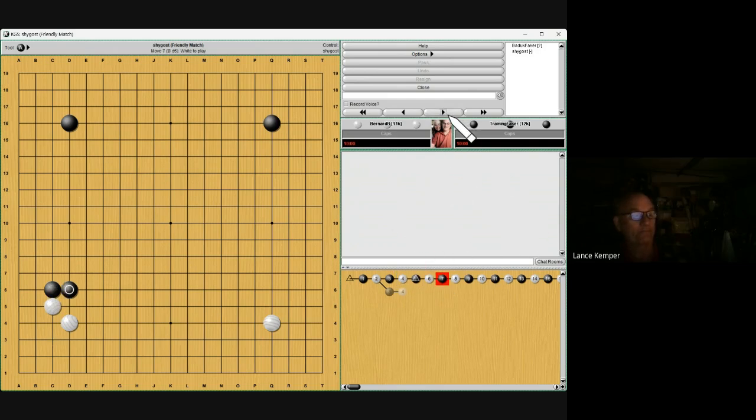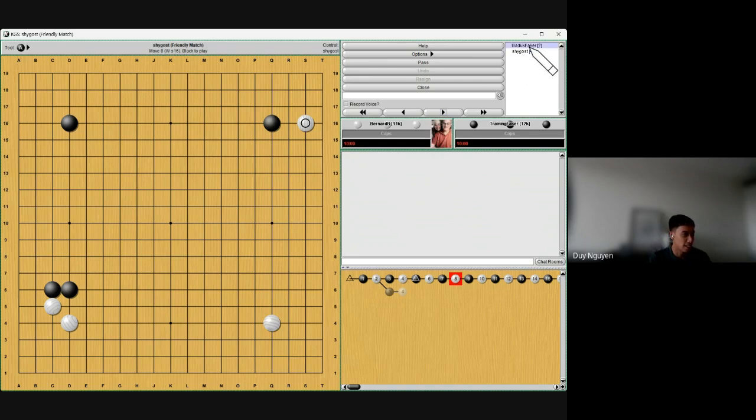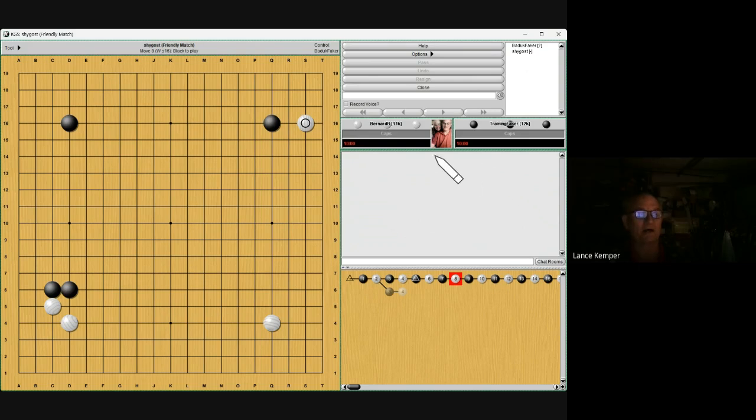So walk me through — how do you think, what do you do? There's a strange move on the second line. Initially I thought I shouldn't be too bothered with it, but then I thought this corner is still kind of open, so I might just take an enclosure on one side. I took it on the side his stone is on, at R14, to create a connection with the star point stone but also to keep the S16 stone low.